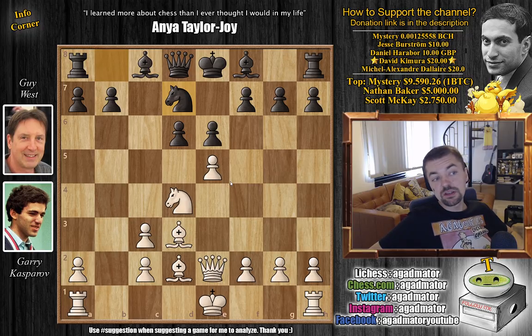However, he played knight to d7, and this really allows Kasparov to execute a beautiful combination — specifically because of the knight at d7 move. Feel free to pause the video and find the winning move for Kasparov while I give you a couple of seconds.